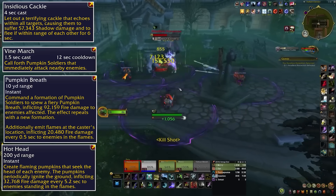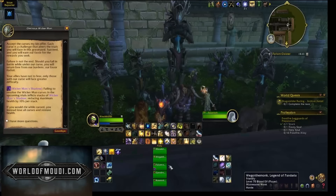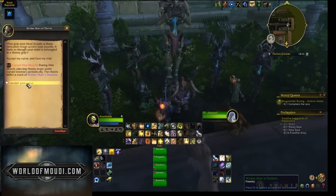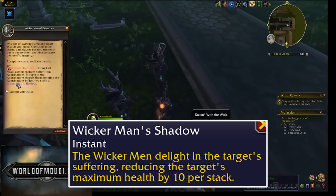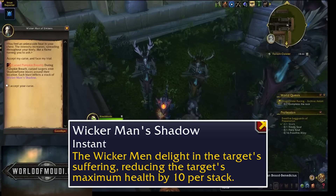There's also a series of handicaps you can apply to yourself to make these mechanics a lot more interesting. When you enter the dungeon, there are four Wicker Men that you can click on that will each enhance one of the four boss abilities. The danger from these modified abilities lies with a debuff called Wicker Man's Shadow, that reduces your maximum health by 10% per stack. It persists throughout the encounter, so while these abilities might not outright kill you, the debuff makes them not trivial — to the point where you might get one-shot.